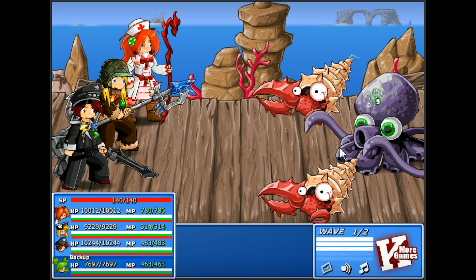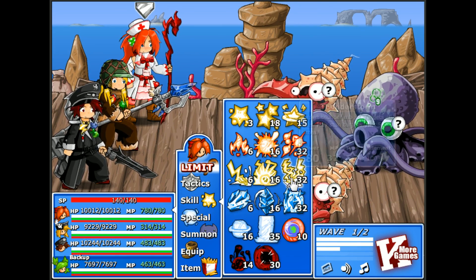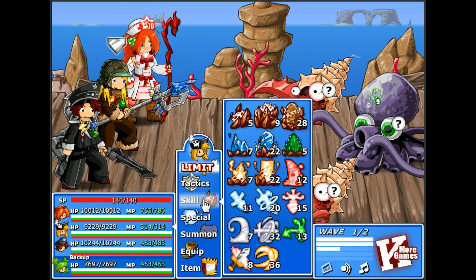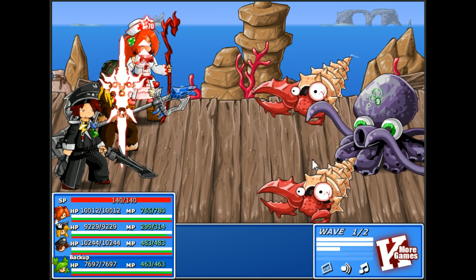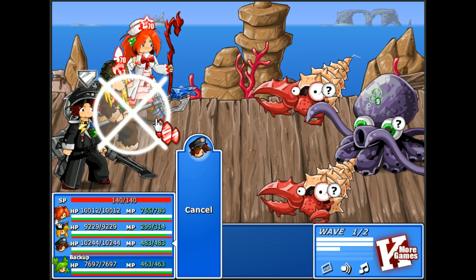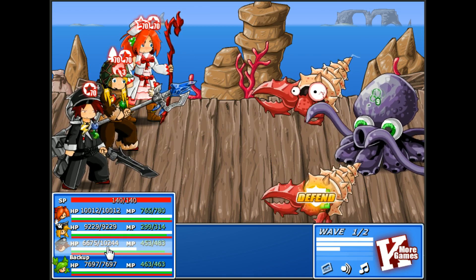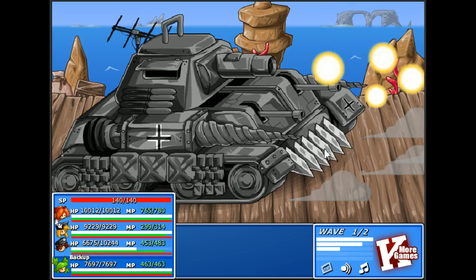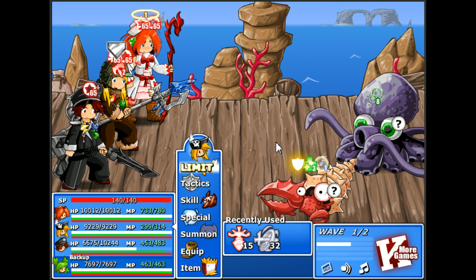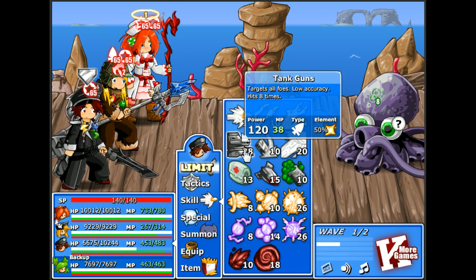Beat up this enemy and grab that treasure chest. Some of the characters have broken 10k HP — Lance has, and Natalie has, thanks to her equipment, particularly the heart pit which is giving her more HP. But still, that's really good. Swift slash — you're not resistant to tank guns so we're going to take it.